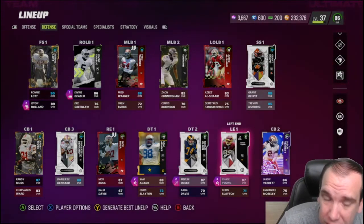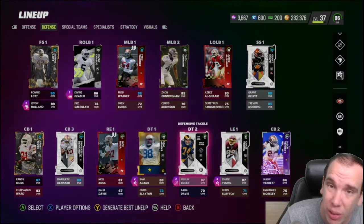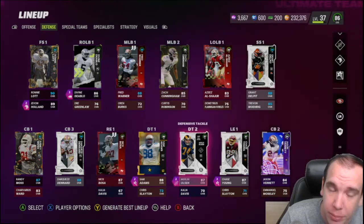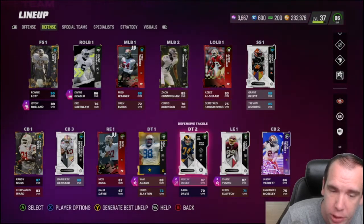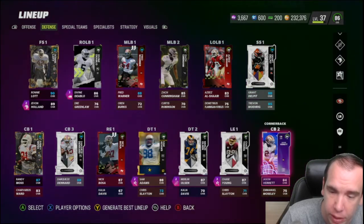On defense, the reason I keep Olsen and Young here and don't replace them with a 49er is because they are that good — these guys show up all the time. If you don't have these two, go get them right now. Get Adams as well. The other two backup corners will never play.